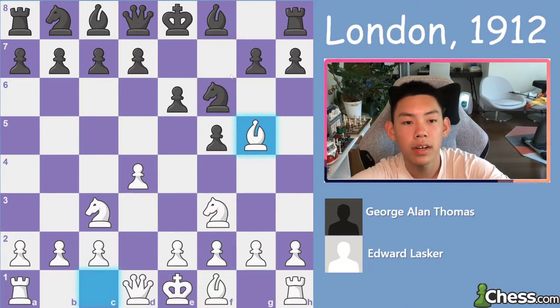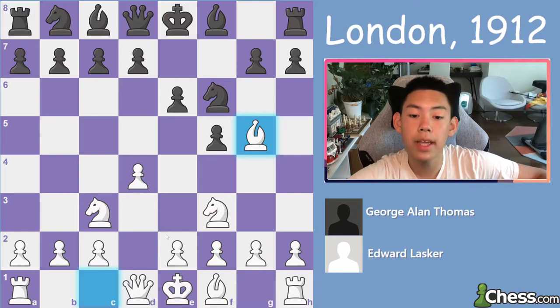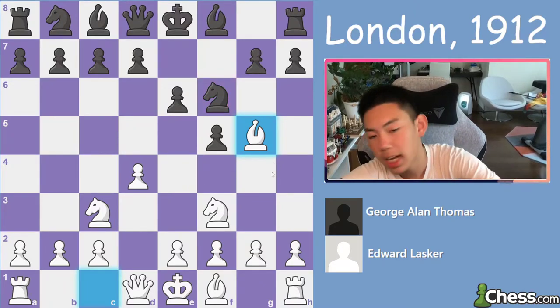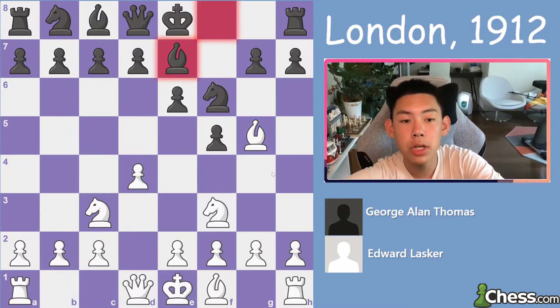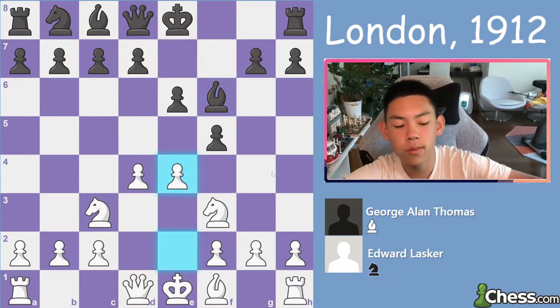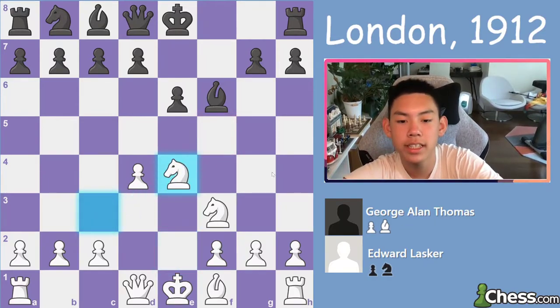Now we have a very aggressive move from white: bishop g5, pinning this knight to the queen, and setting up a very important pawn push — e4. Because after takes, now you have knight takes and this knight is under severe pressure. Black deals with that problem by playing bishop e7, but now white takes, takes, and now e4. This is the whole plan that they were trying to go for: e4, takes, takes.